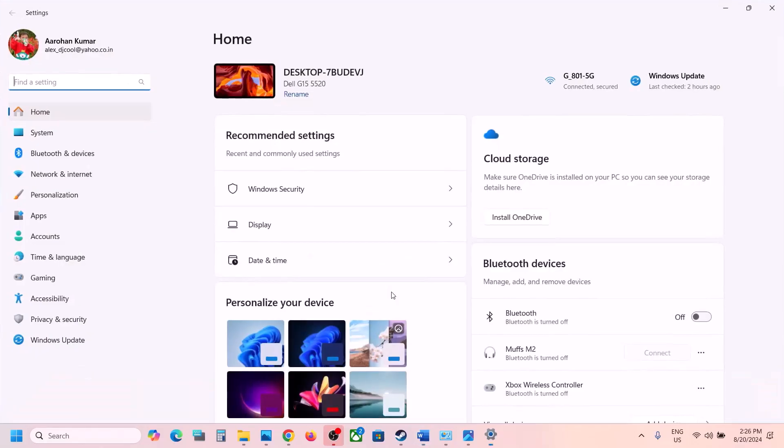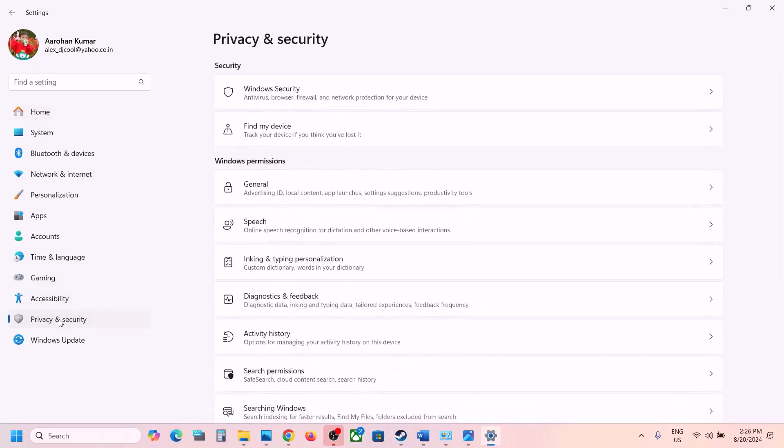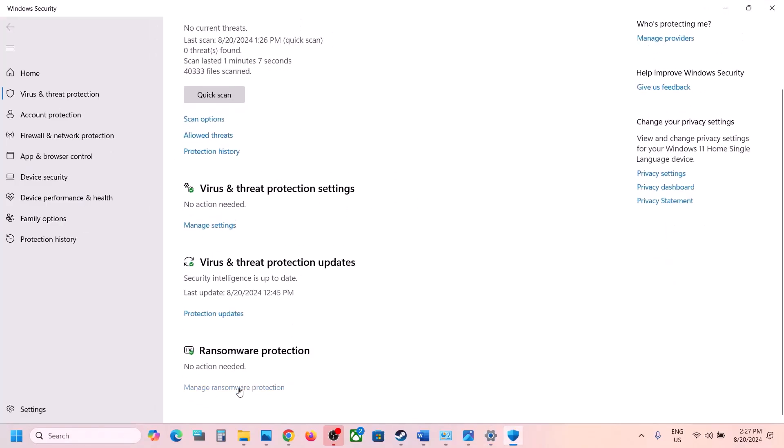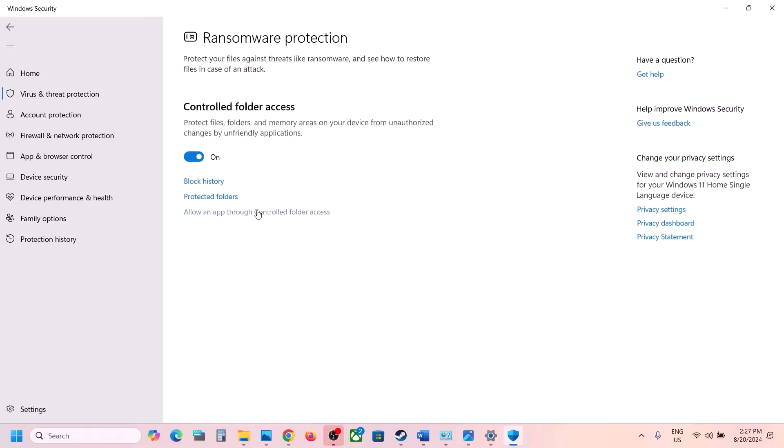If you are using Windows Security, open it and go to Privacy and Security (Windows 11) or Update and Security > Windows Security (Windows 10). Click on Virus and Threat Protection, scroll down, and click on Manage Ransomware Protection.